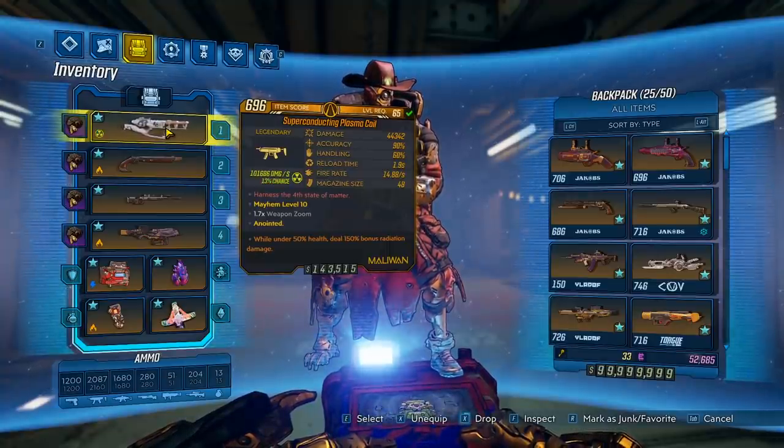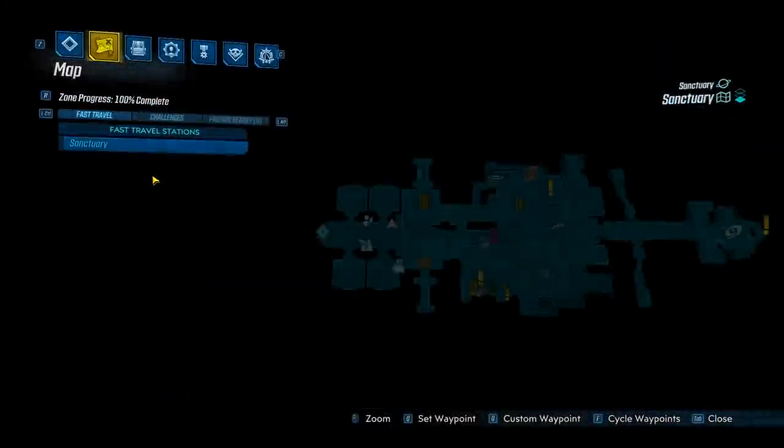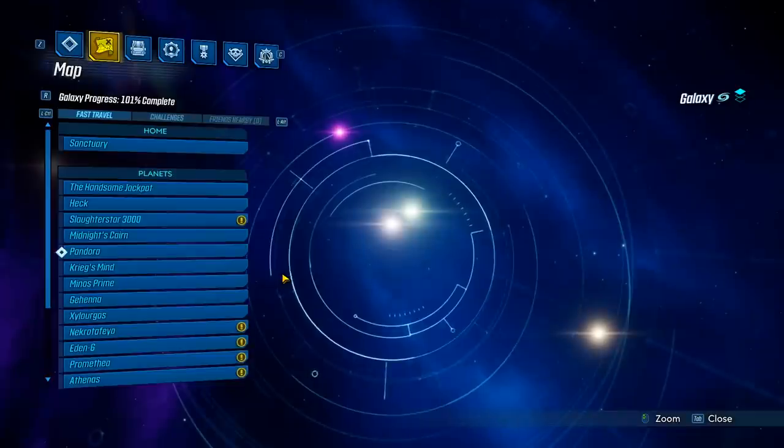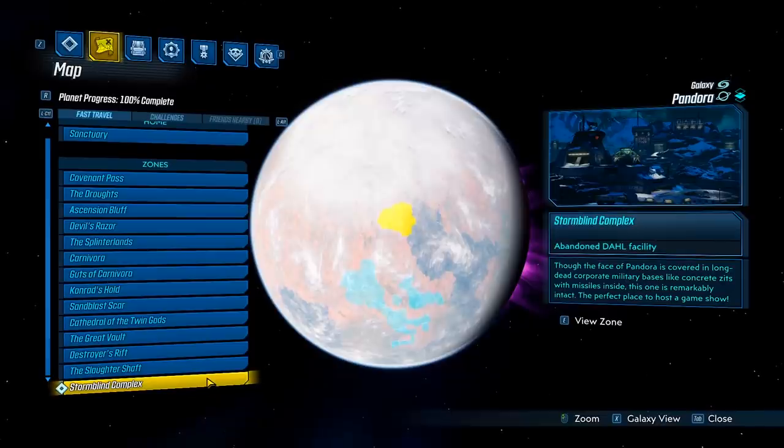Anyways, let's jump into the DLC and get this gun. To get there, go ahead and come to Sanctuary, and you're going to find a poster on the wall here. It will tell you to go over to Pandora at the Storm Blind Complex. That is where the Arms Race is located. I did already get the drop, so I will go ahead and play for you.